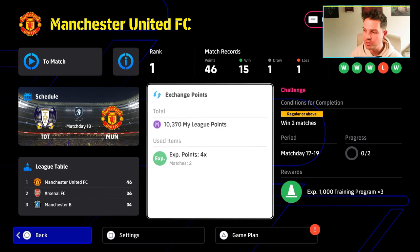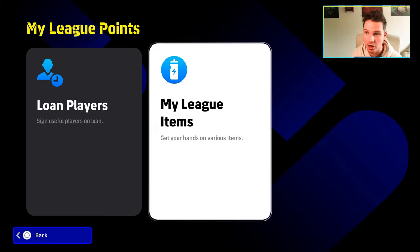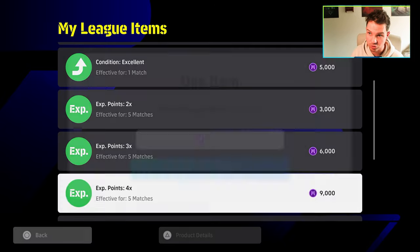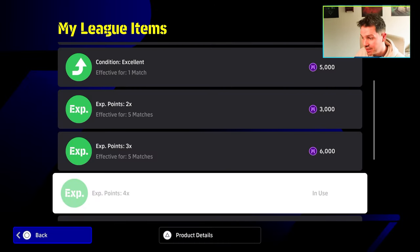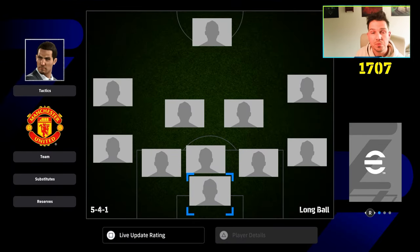For this we're going to be going to My League and we are going to be using the four-time multiplier. This is a four-time multiplier in the My League items from the My League point shop. We're going to navigate down — if you don't have enough My League points you can earn them very easily. Once that's done we're going to have a four-time multiplier on the XP that we earn.